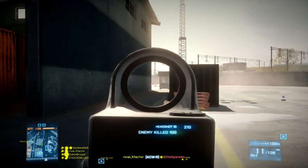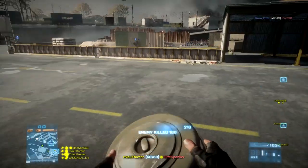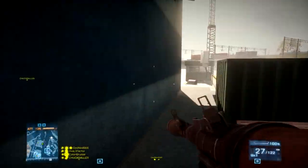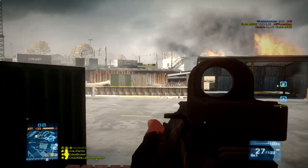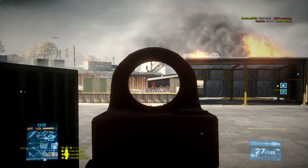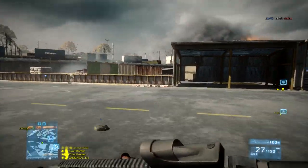I'm running no foregrip, heavy barrel, as you can see on my gun. But you can run a silencer because there isn't much damage fall-off, so if you don't want to show up on the minimap, silencer is a valid option. I'm one to make guns use their strengths to make them stronger, so on something like this you'll see me do a heavy barrel, just because it's a dominating gun at long range.